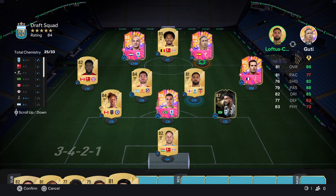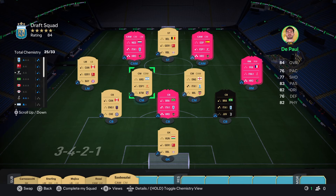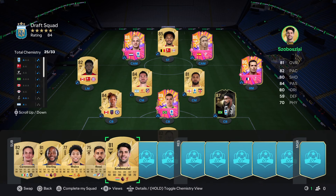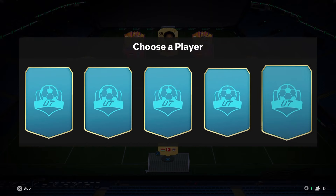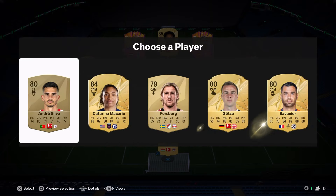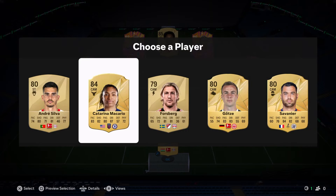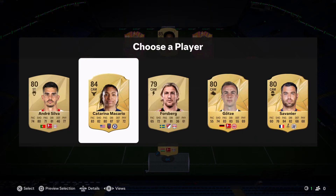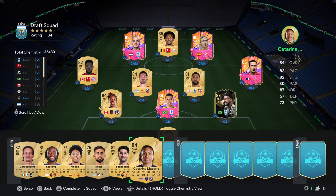What we said we were going to do - I think the team has a little bit more balance. We still need maybe a center mid, but I like the look of the team at the moment. We get Katarina Macario - she's going to get great chemistry with Buchanan and is probably the best player there.